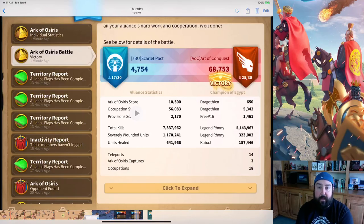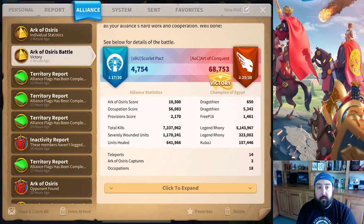Here's a recap of the entire battle. Archive Osiris score — alliance 10,500, that's what we got. Personally I got 650 for my individual points, and I was the top producer for Ark of Osiris. Occupation score: 56,000 overall for our entire alliance — that's what helped us win so well. I got 5,342. So I got basically 10% of the points in individual score for myself, which got me to the 10,000 I needed for the top tier of rewards. Total kills: 7.3 million for the Alliance, 5.1 million for Ronnie.